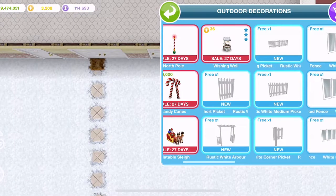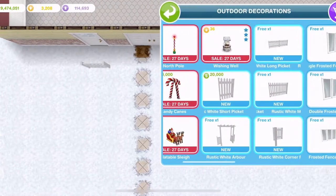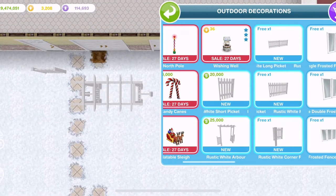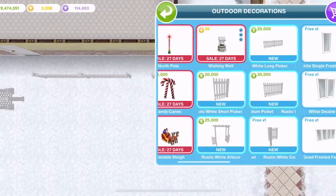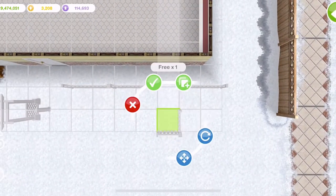In outdoor decorations, we have these picket fences which look adorable. Let's place one of each of them down. Look at that — the arbor is so nice. There are some long ones, short ones, medium ones, and a corner one as well.